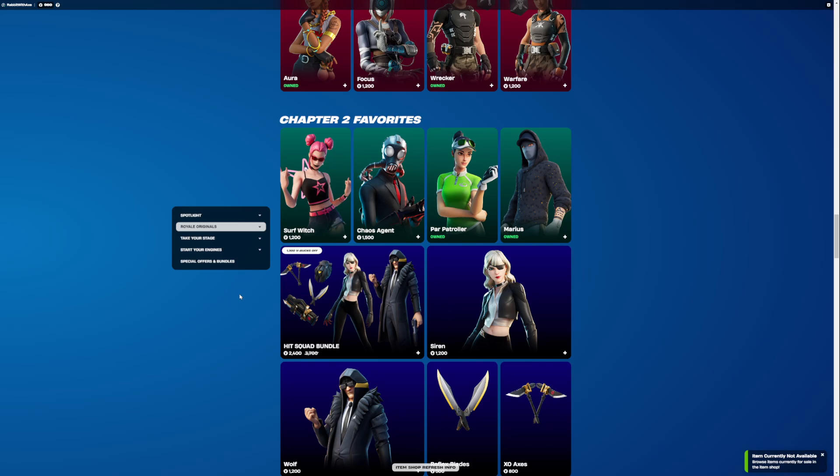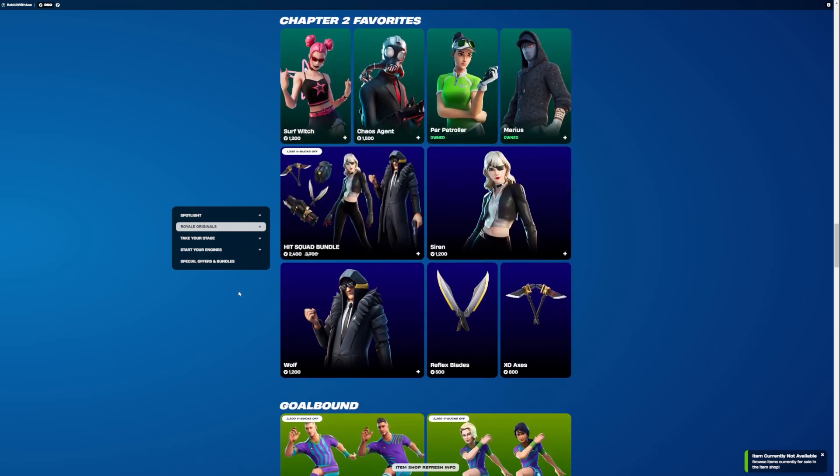And then for Chapter 2 favourites, we have Surf Witch, Chaos Agent, Power Patroller, and Marius. And then the Hit Squad Bundle with Siren, Wolf, and then the Reflex Blade and Exo Axes, along with their backblades, of course.